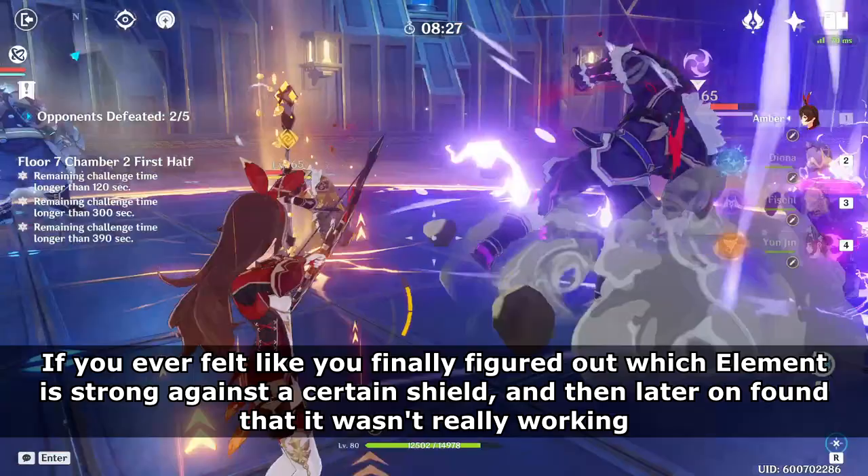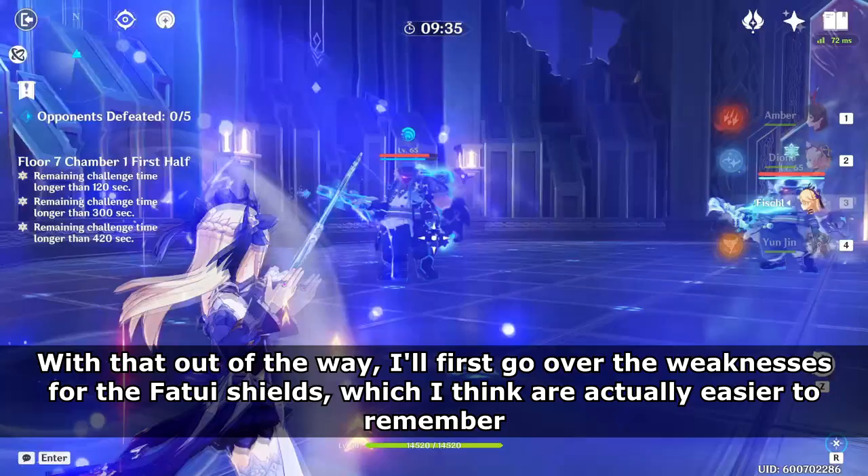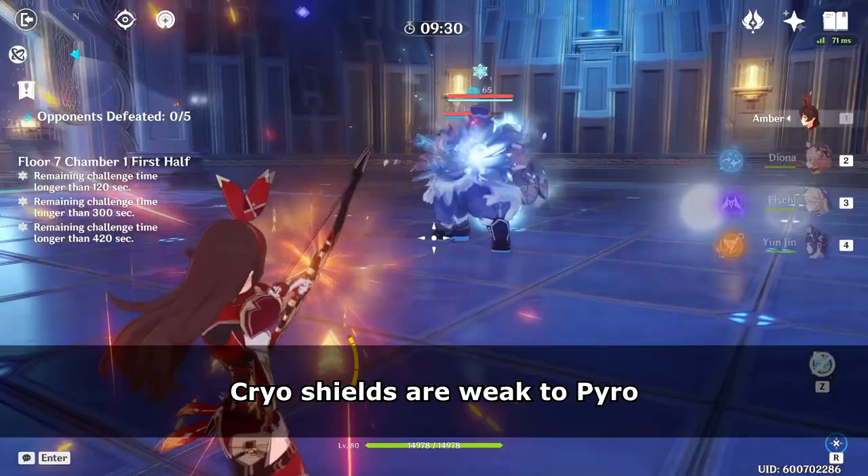These different types of shields have slightly different weaknesses. If you ever felt like you finally figured out which element is strong against a certain shield, and then later found it wasn't really working — you weren't crazy. You were probably facing different types of shields with different weaknesses despite the shields having the same element. With that out of the way, I'll first go over the weaknesses for Fatui Shields, which I think are actually easier to remember.